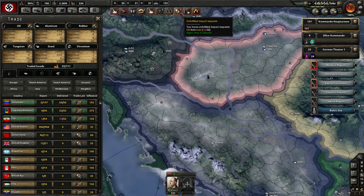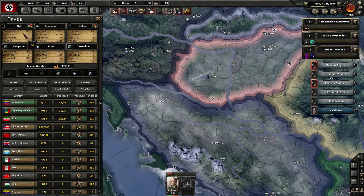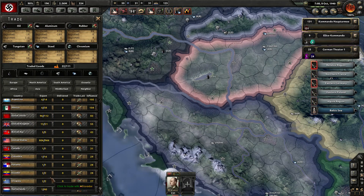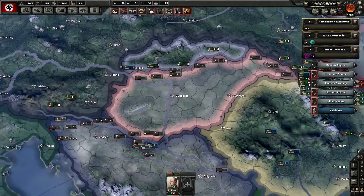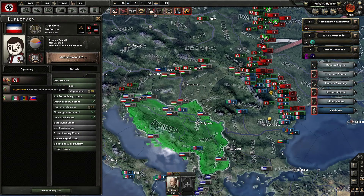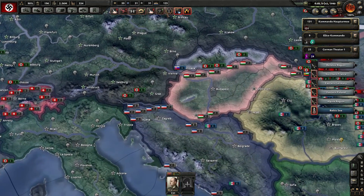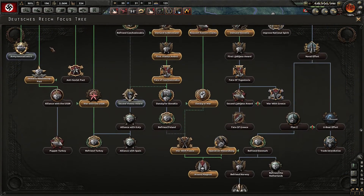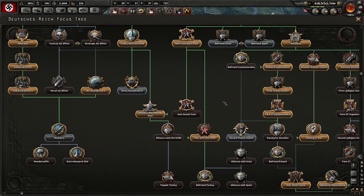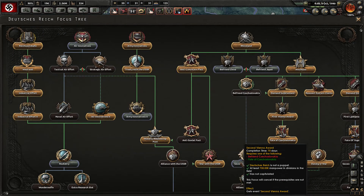We have unfulfilled import demands from Iran. Where could we get oil still? Only the US — I don't want to trade with those guys. We can't do the first Ljubljana award yet. We could do the second Vienna Award, which would promote Hungary even more.